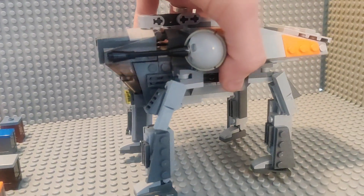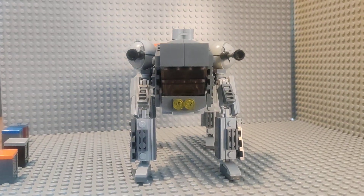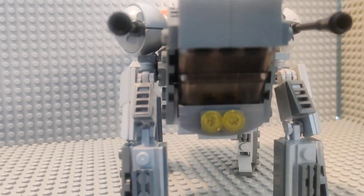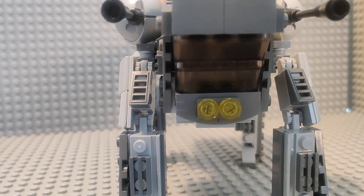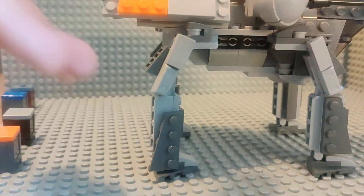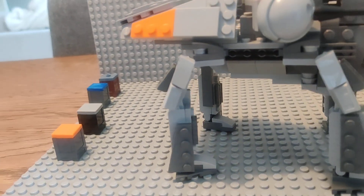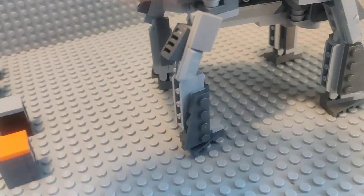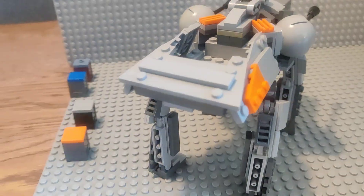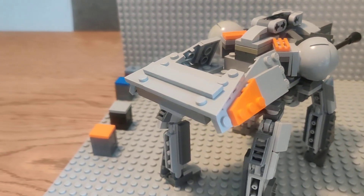Here we have it from the side, and the less intimidating look from the front, where we still have some lights from when it used to light the way crawling down in the mines of Kessel. The legs I really wanted to cover with as much detail as possible, and a lot of the design inspiration in the back was taken from both the AT-OT and AT-TE.